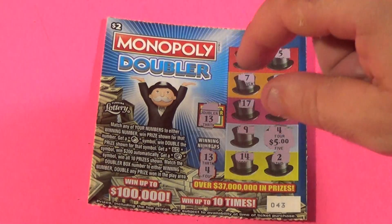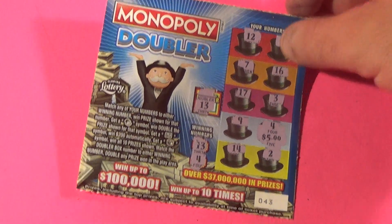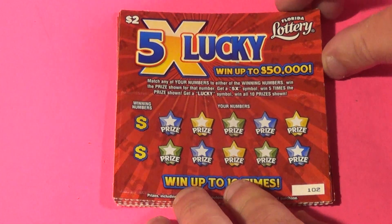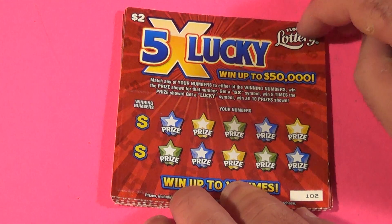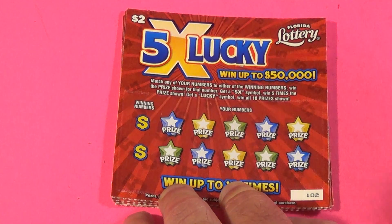So the Monopoly Doubler got $10 — baby bammer. That's what the 5X Lucky has to beat. Here it goes. We want to match the winning numbers on this ticket, find a 5X or the Lucky symbol for a win all.